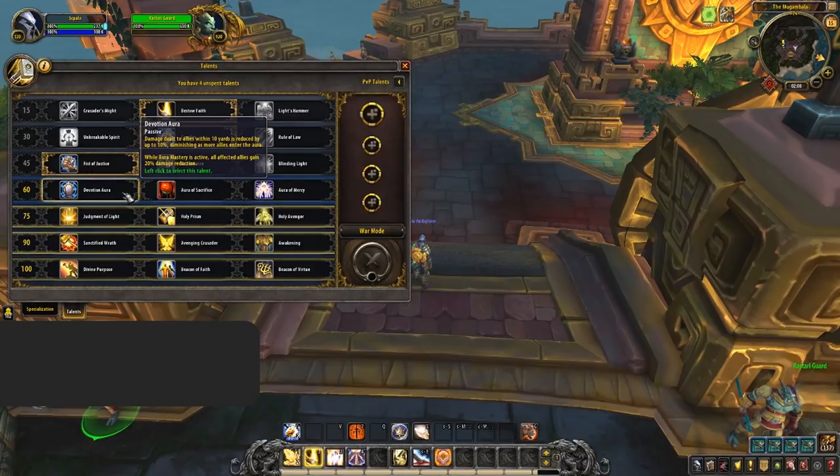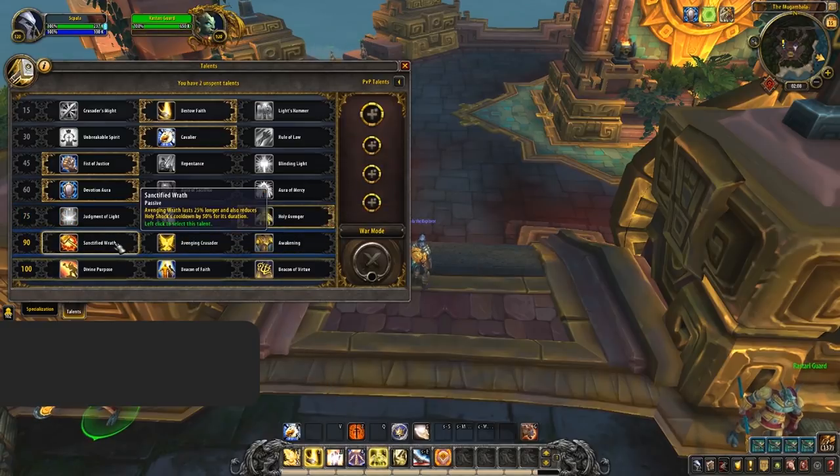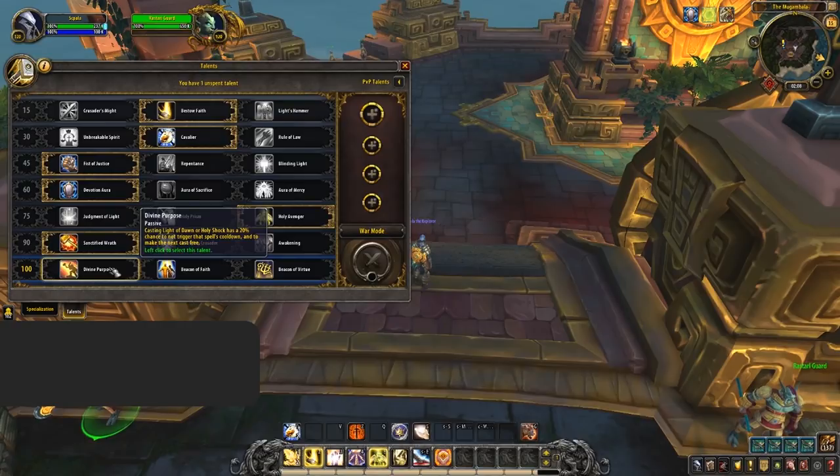Devotion Aura is just the best in every situation for PvP combat and should always be taken. Holy Avenger is the best talent in its tier and should always be taken. For the wings tier, Sanctified Wrath should be the standard pick as it's more mana efficient and doesn't sacrifice your position to heal. Avenging Crusader can be taken in any situation where you require more offensive pressure or think you can get away with the mana cost — it's also great at countering dot cleaves like Shadow Priests or Warlocks. For the final tier, the default should be Divine Purpose for some added healing as well as mana reduction.